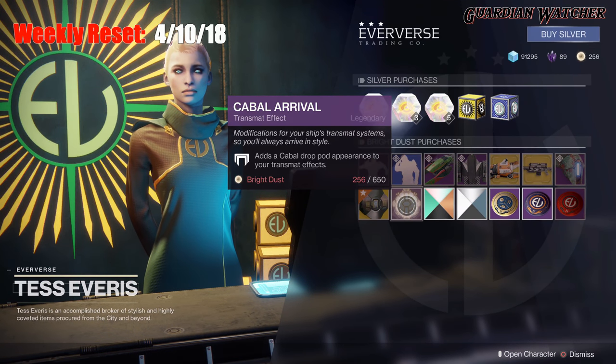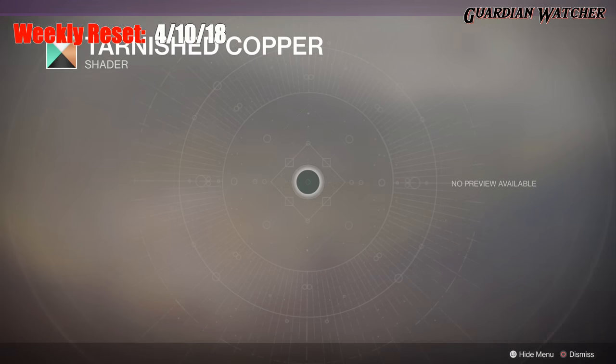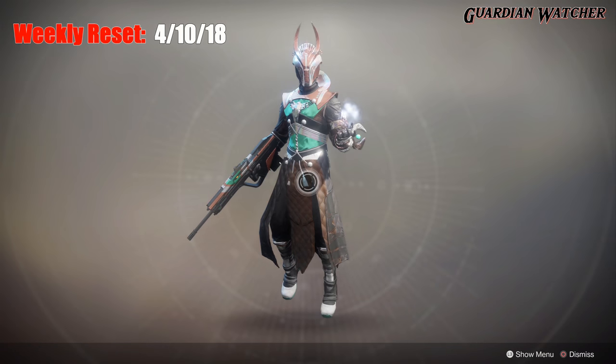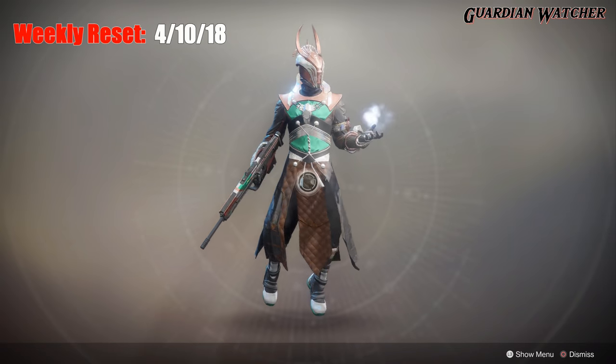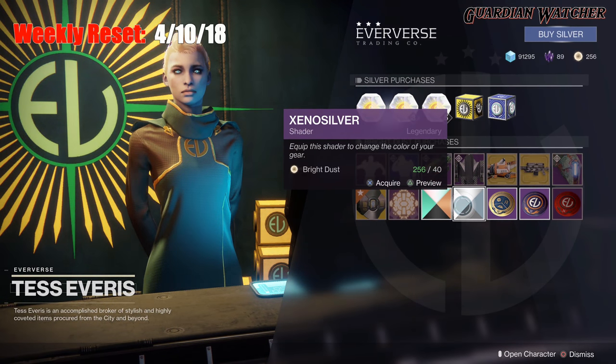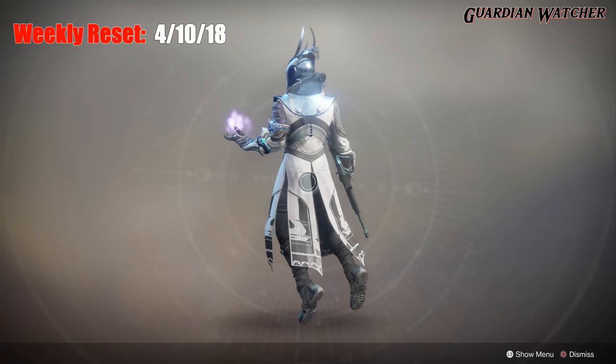We have your Cabal Arrival Transmat Effect. For shaders this week, we have the Tarnished Copper, which I think looks terrible on every class no matter what. And then we also have the Xenosilver, which actually looks pretty cool.